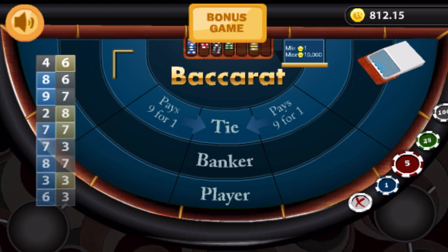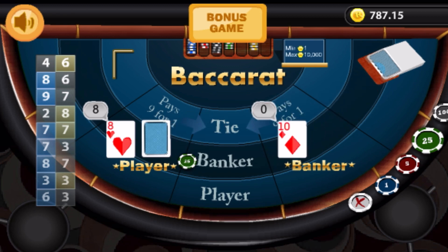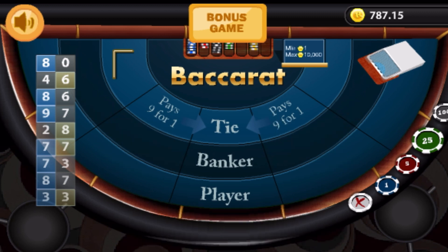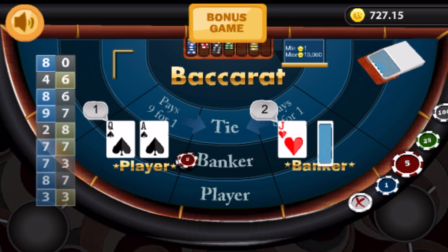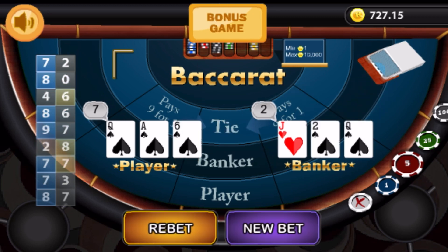Banker, banker, player. And we also have to up bet because we had lost. So it's banker, banker, player. And we lost again. So now we're going to play banker again — the opposite of what happened last time. But we have to up bet. So we're up to 60 on the banker. And that is not a win.